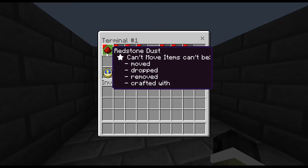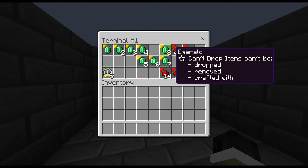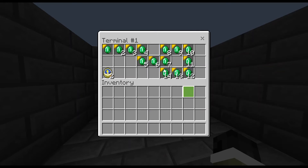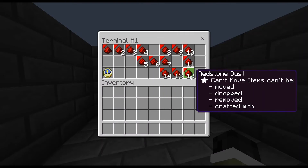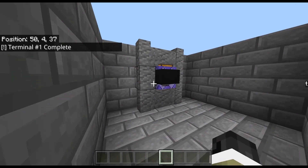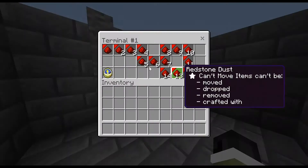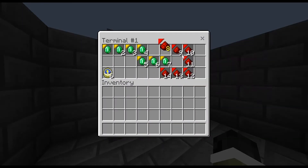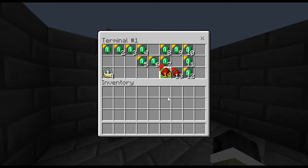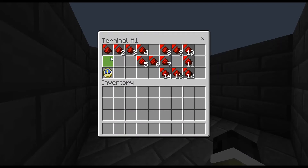Basically, how this works is when you press on the first redstone dust, the actual task commences — it can't detect when you open the menu, but it can detect when you press the first button. There's an actual timer. As you can see, the terminal is complete, the emeralds go away. On the right side of my screen there's a scoreboard — if you press one of these it goes up, and it kind of works like that, and then it resets.